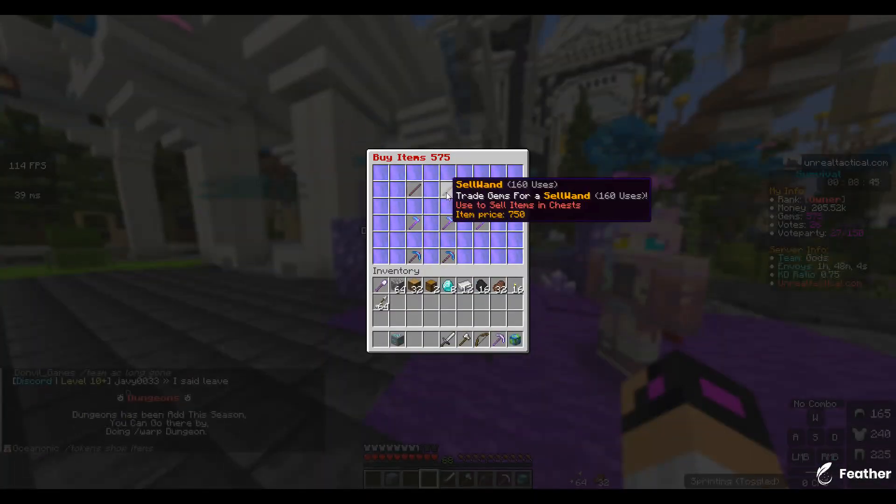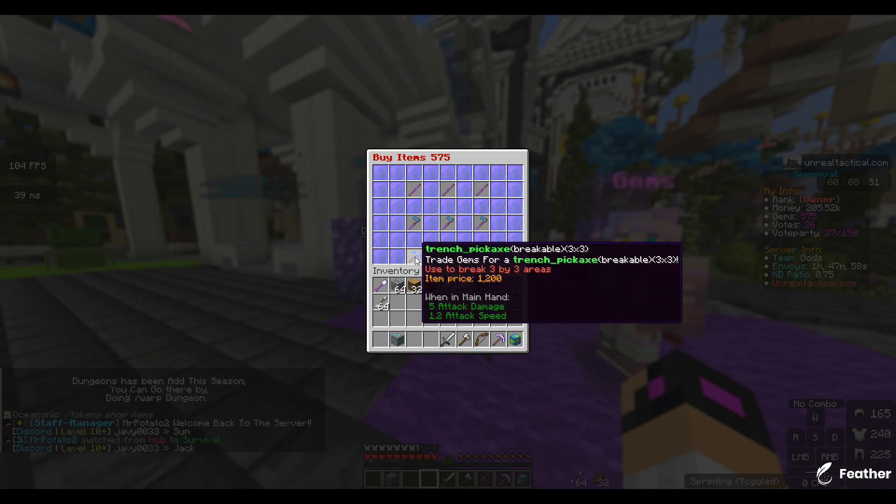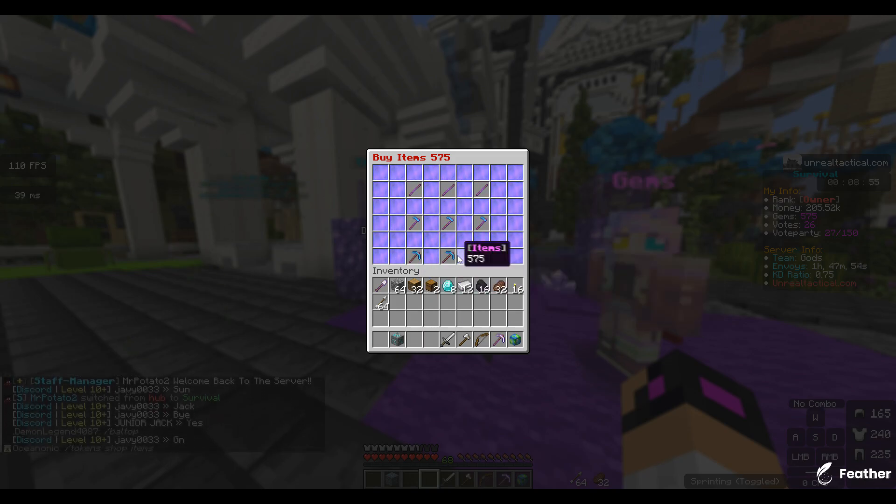We've also added items this season: the cell wand, the harvest hoe — which you guys know — the cell wand to sell stuff in chests, the harvest hoe for farming, and the trench pickaxe which mines a 3x3 area and then a 5x5 area.